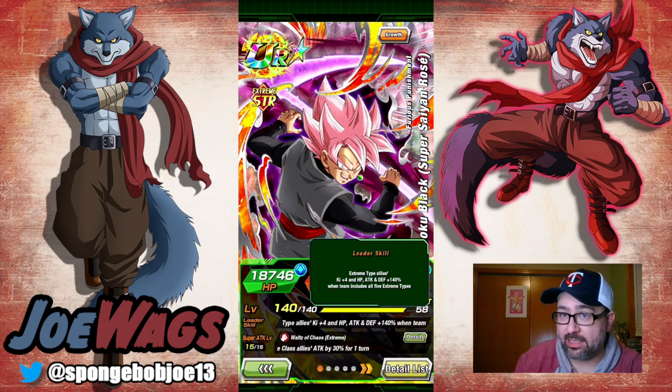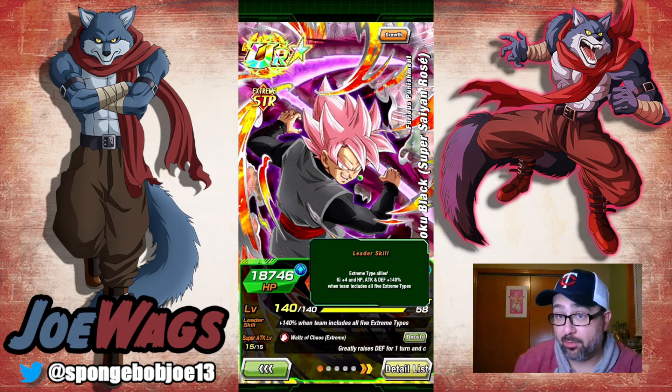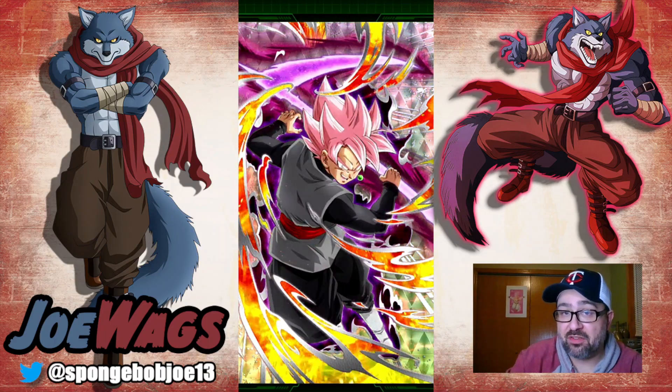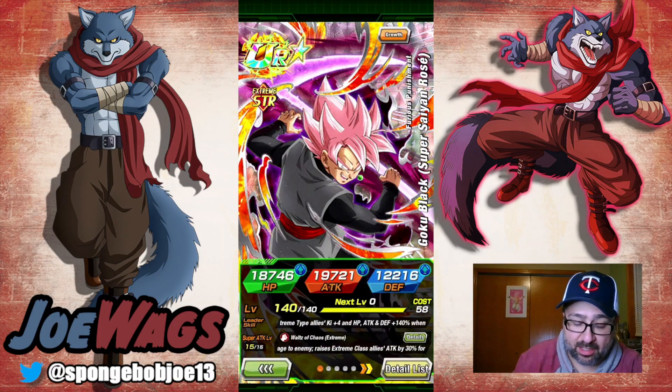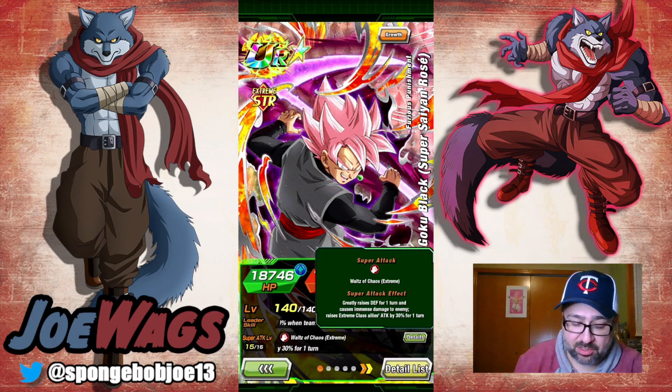STR Goku Black is an extreme type 140 lead — basically the opposite of STR Vegito Blue, who's a 140 super class lead. Just like Vegito Blue, he has a very fire sticker — probably one of the better ones in the game. For super attack effect, he greatly raises defense for one turn.